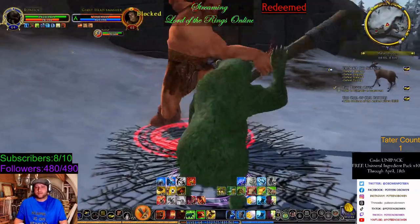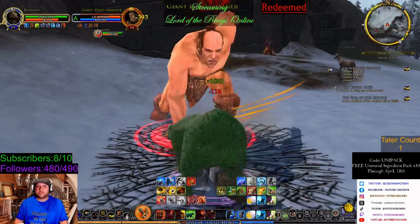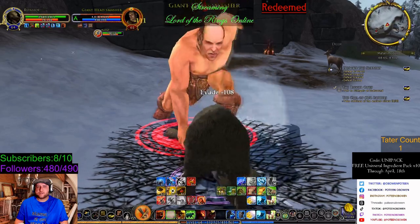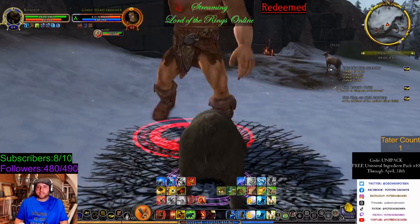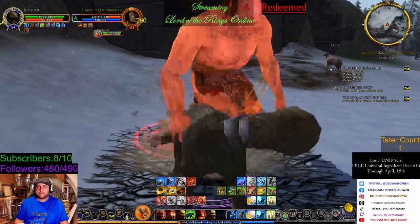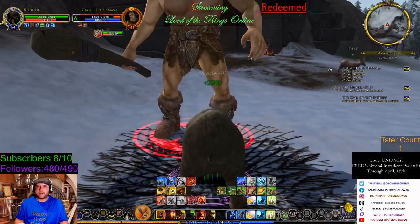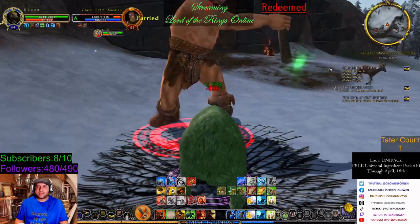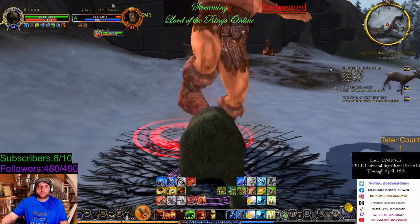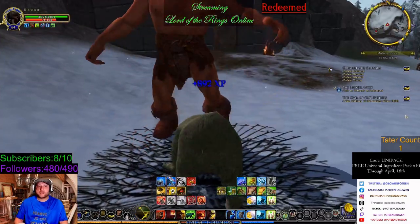Now we're going to burn it again. You will see me use my other defensive skills once I get into the Elite Master over here. But other than that, I'm just going to be doing some bear things. The Recuperate's about to drop — you can see it, it looks like a little bear up there in the corner. So that lets me know when it drops. It's got three seconds on it.